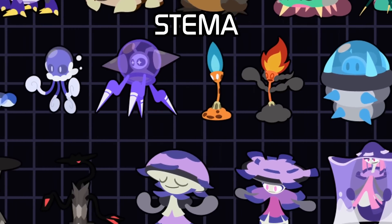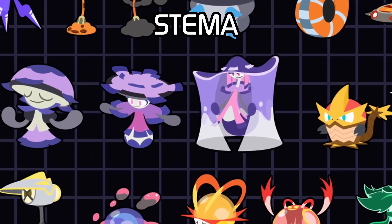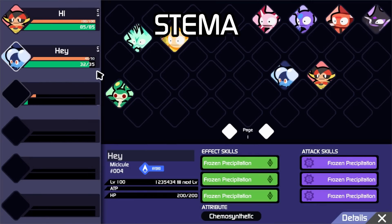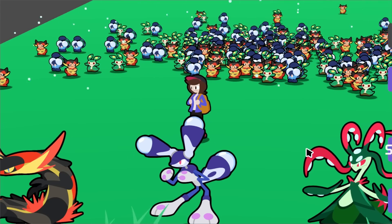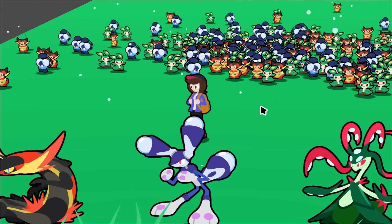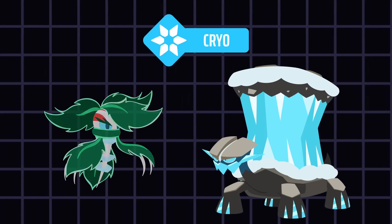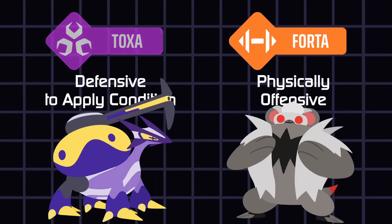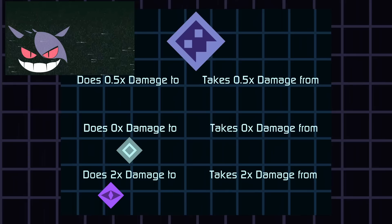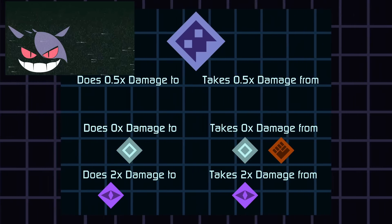If you haven't seen my other videos, Stemma is my collection of stem-based creatures I've been designing over the years, and lately I've been making videos about building a game with these guys. While I'm still working on the menu UI, I've been mulling over my worldbuilding whenever I get the chance. I plan for my Cryotype to have some resistances, but otherwise the type isn't geared toward a certain build, unlike my Toxa and Forta types. The matchups are due to change, especially when I get to a playtesting state.